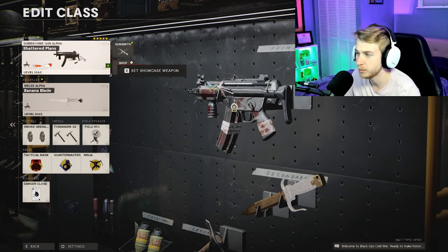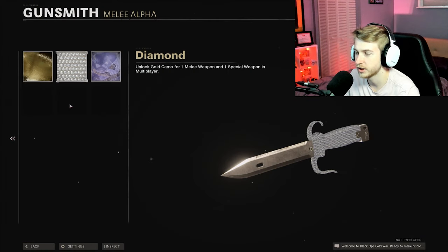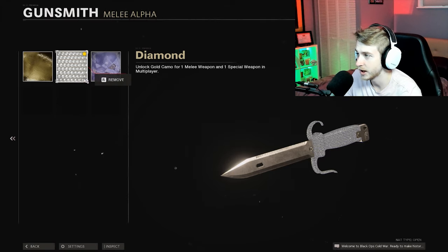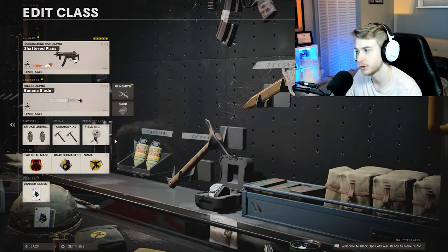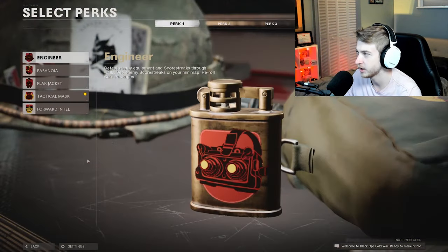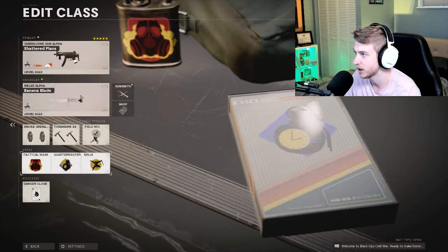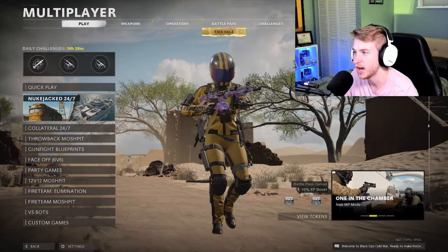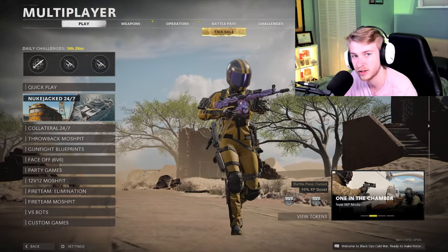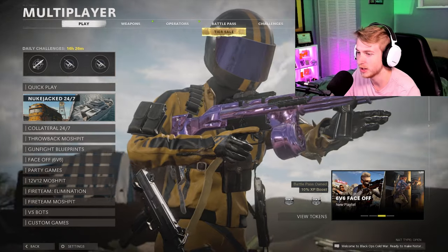This is the class we're going to be using. I'm going to have the MP5 on here just in case we need to take out trophy systems. We're going to be using the Banana Blade, but keeping Diamond on it because I think Diamond looks a little better on the Banana Blade specifically than Dark Matter. We also have Double Smoke Grenade, Double Tomahawk, Danger Close, Quartermaster, Attack Mask, and Ninja. Quartermaster lets us recharge our Tomahawks every 25 seconds — very important. My goal is at least 25 kills. Let's hop into Nukejacked 24/7.